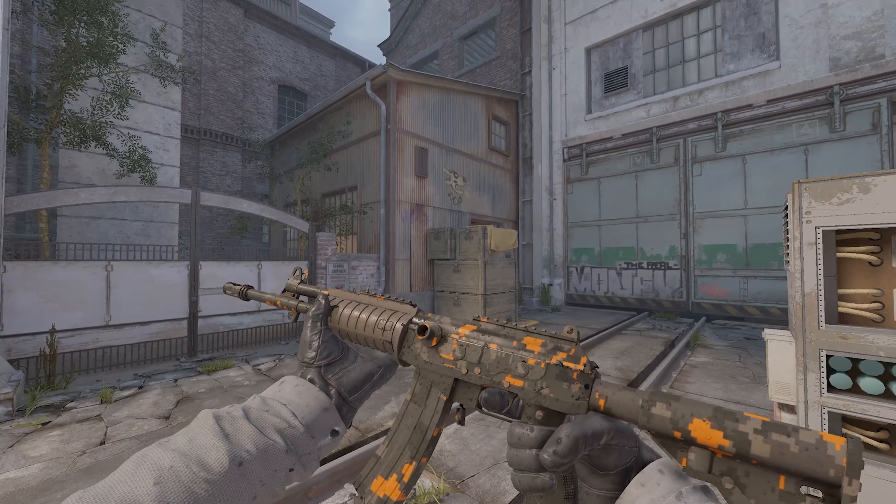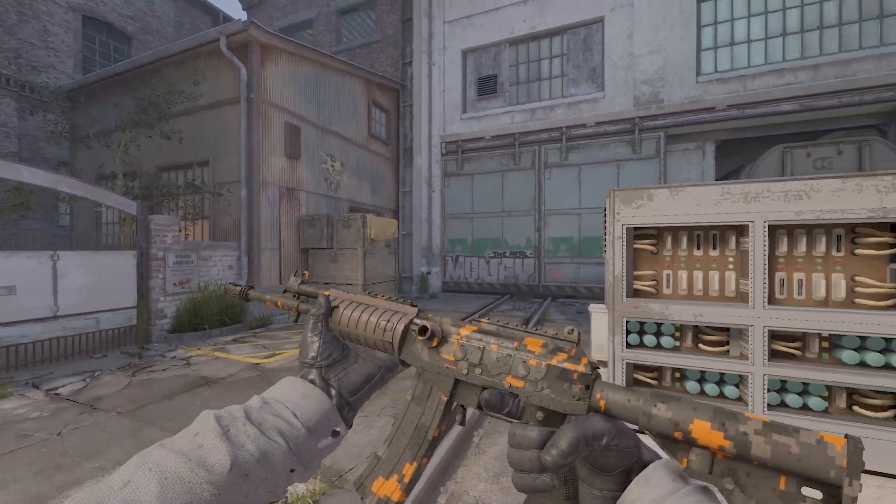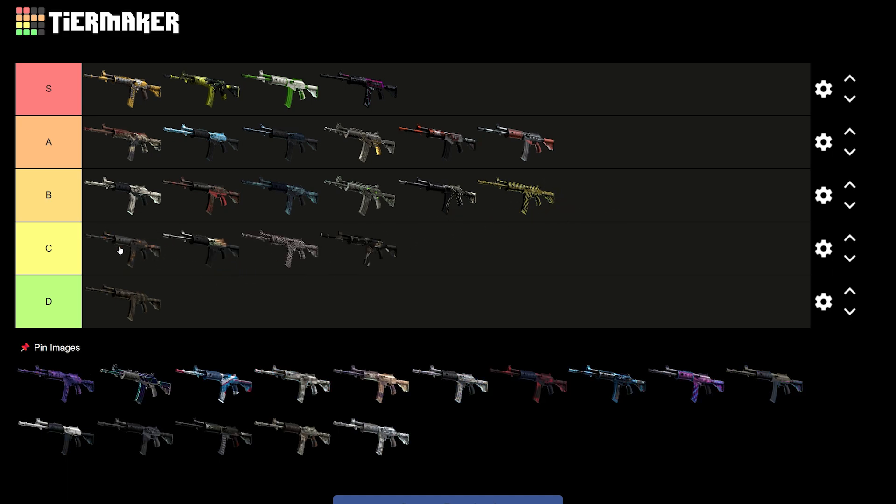Next we have the Orange DD Pat Galil. I like the color orange, but DD Pat skins — I'm not a fan of. Honestly, I'll put it top C. I just don't like DD Pat skins, I'm sorry.